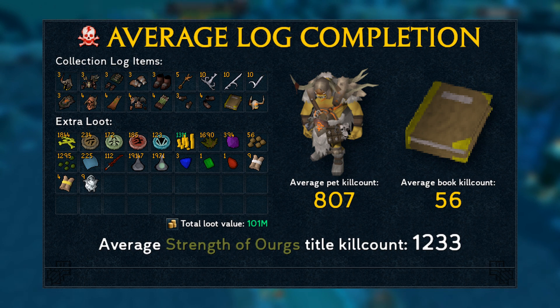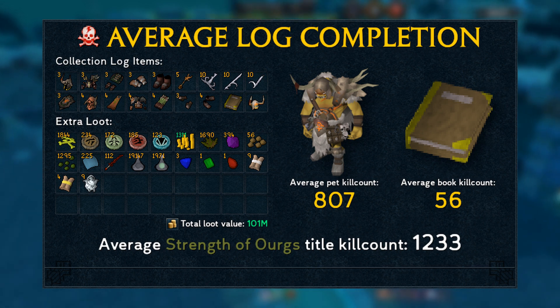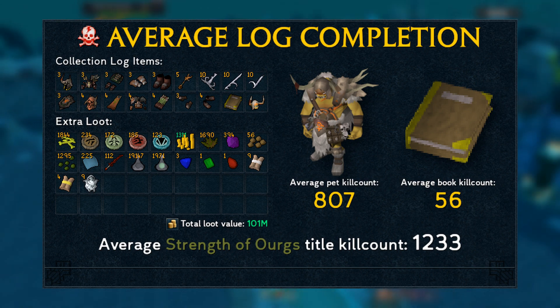This is of course due to the pet being way more common in hard mode, at an average pet kill count of 807. The drop rate of all the other unique items in the collection log stays the same, so does the average book kill count — you'll still average one unique drop around every 56 kills. The regular loot in hard mode is also a bit nicer, so the total loot value comes in at 101 million even though only half the kills are needed compared to normal mode.